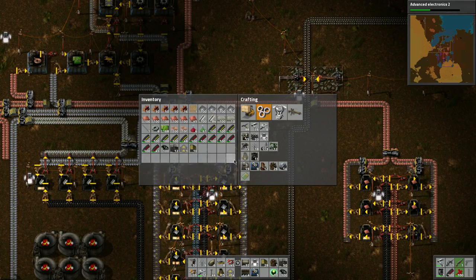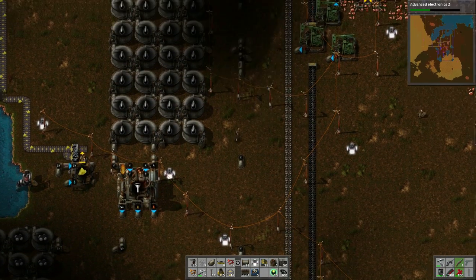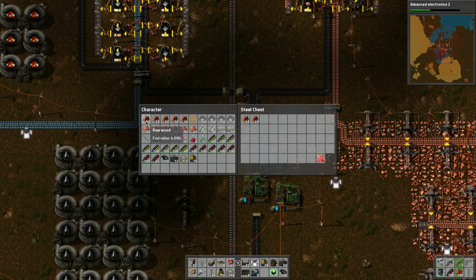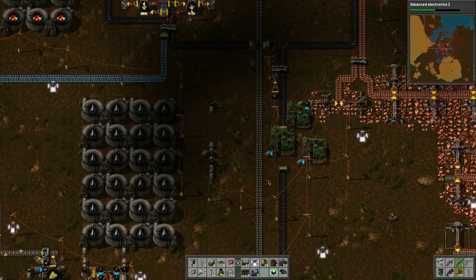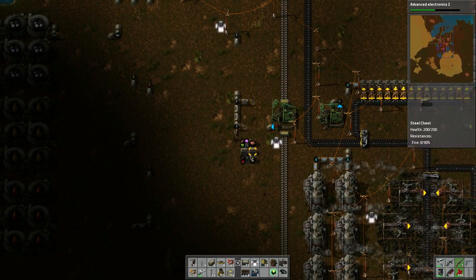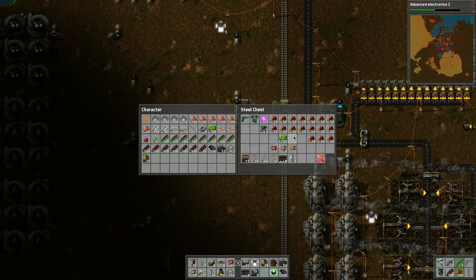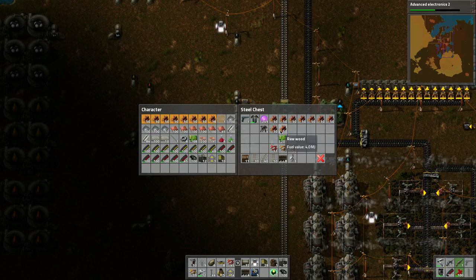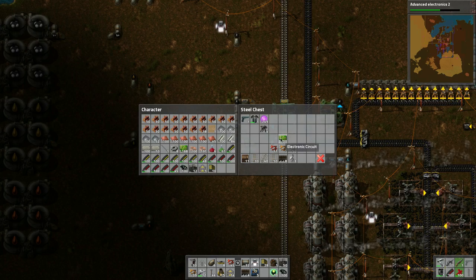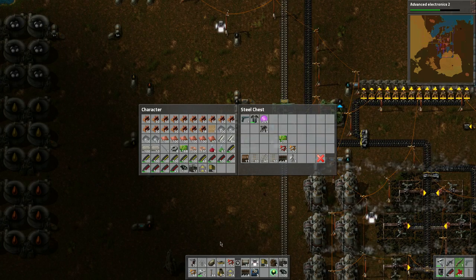I've got a bunch of plates now. Let's put that wood in — I think it's going to work beautifully here, because I don't care where it goes through the system as long as it's going to be used up as fuel at some point. I've got still stone to put into the stone system, got more copper plates, and I see all this wood here we can snag from this chest.